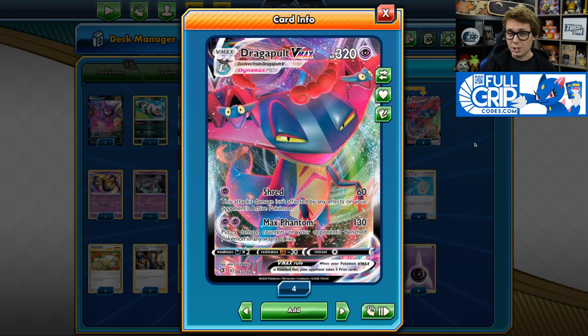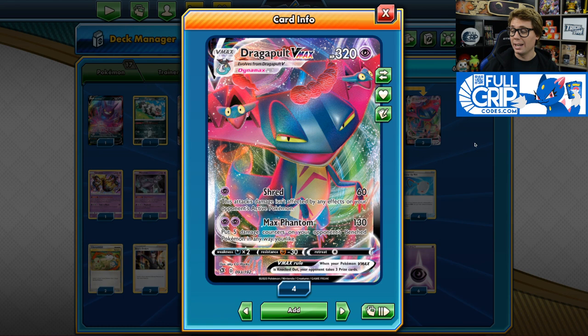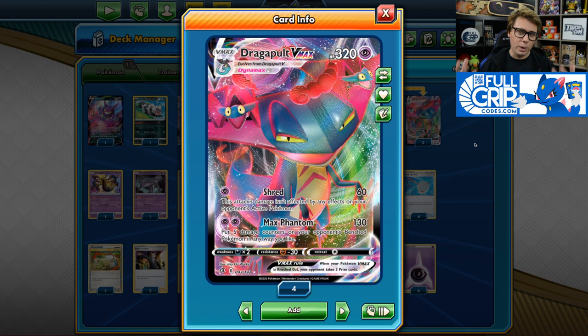Dragapult VMAX is the star of the show with 320 HP and two great attacks. Its first attack, Shred, for one Psychic Energy, deals 60 damage and is not affected by any effects on the opponent's active Pokemon. Max Phantom for two Psychic Energy deals 130 damage and allows you to place five damage counters on your opponent's bench Pokemon in any way you like. That snipe damage can really add up quickly, allowing you to take some big swing knockouts on multiple Pokemon at the same time.